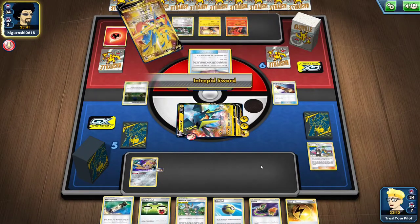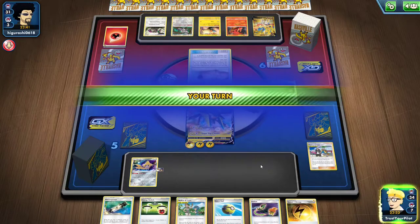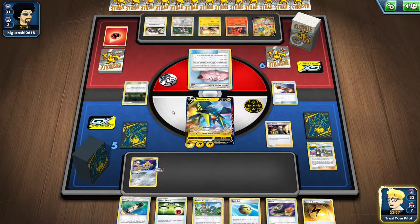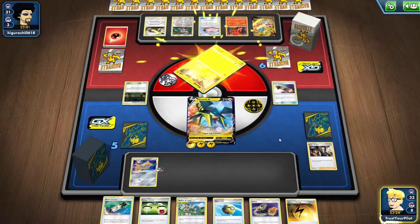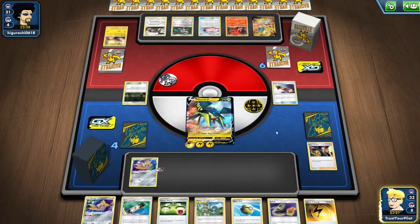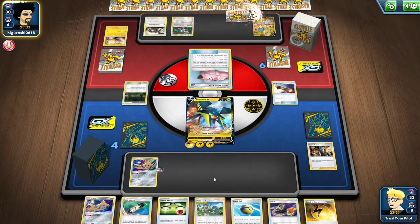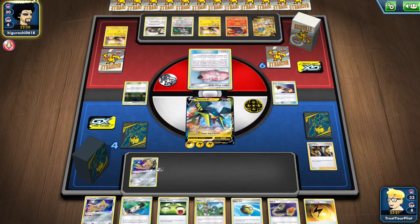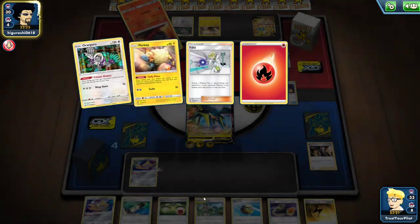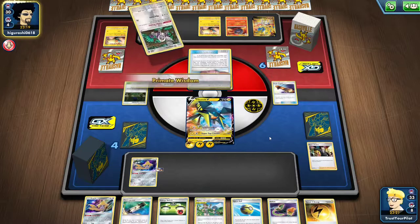I don't think they can ever get their Mareep back. They can't play any more Polkadot, can't get their Mareep back, can't use Tool Scrapper, can't put more Polkadols down — there's literally nothing they can do. Oh, they have another Mareep. That's the only thing they can do, but how do they get out of the active? What are they hoping to accomplish?